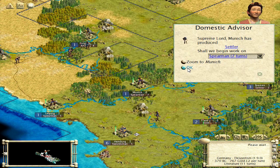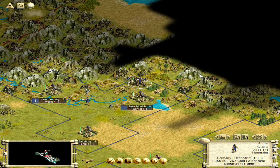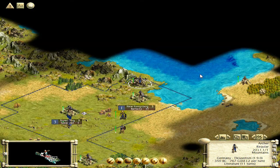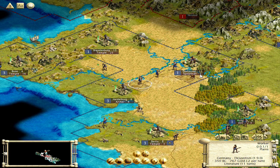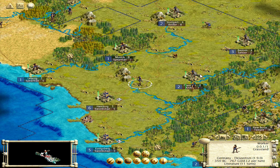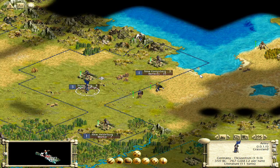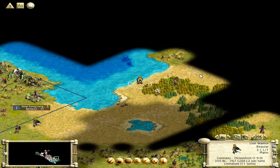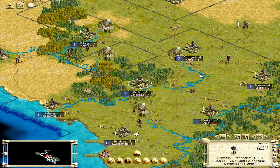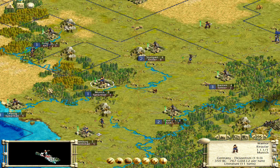Swordsmen — let's keep making swordsmen. I'm going to use this settler as a filler because I don't really have anybody to go with them. Let's irrigate this. He's got worker on one turn, so let's go this way. And I'm going to cross the river here. Fortify. There's a lot of territory over here — I'm surprised there's nobody over there. You're going to be a filler city, don't really have anybody to send with you. Let's just send the warrior.